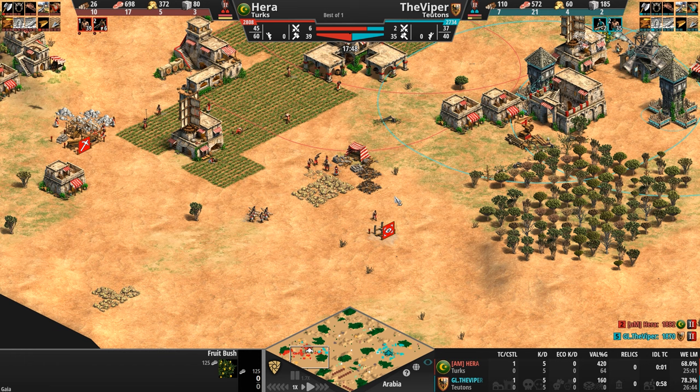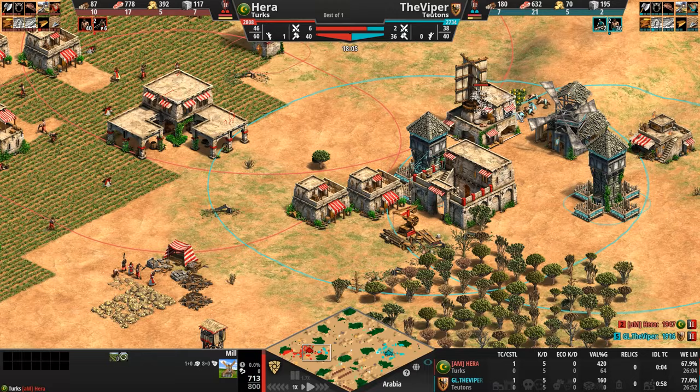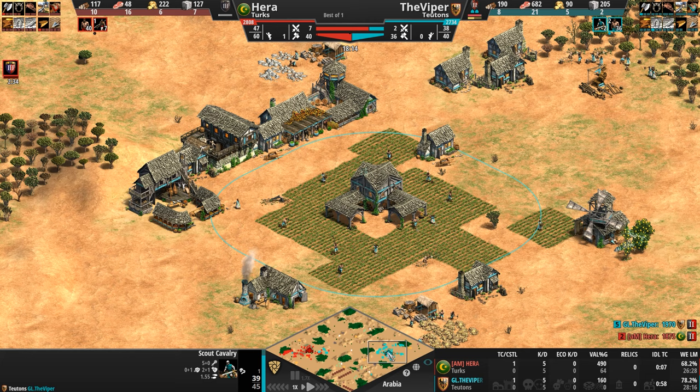I'm going to ask the comments as well — I think we usually have 750. So that's a 1,500 food swing for free, assuming Hera didn't take any of these berries. But we see a mill here already, so we know he took some of the lemons behind this. Let's take a look at the Viper's base while he continues putting all the pressure on Hera.